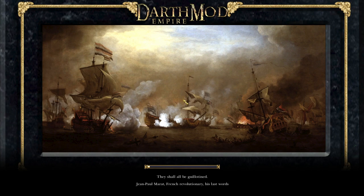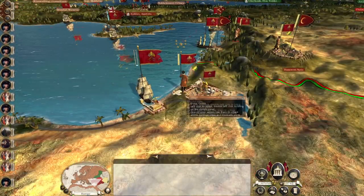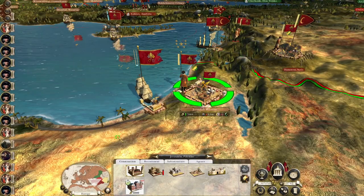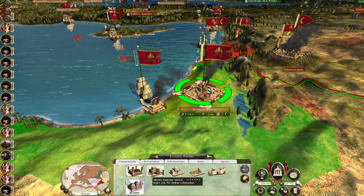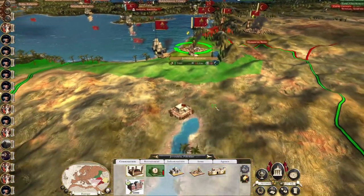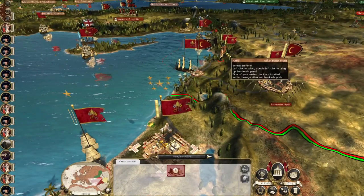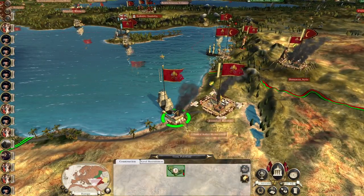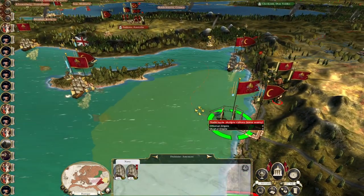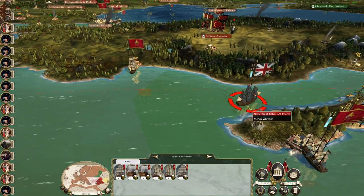I'll take a decisive win any day. Jerusalem hates us, so we are going to have to occupy the city. We build the military engineer school, knock down the university - that'll go a long way to helping us out. We can repair the hospital, get the fourth rate to sail along to join the next fleet. There's the Royal Navy.